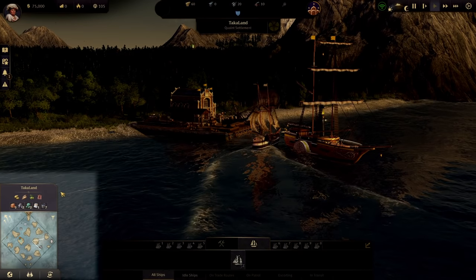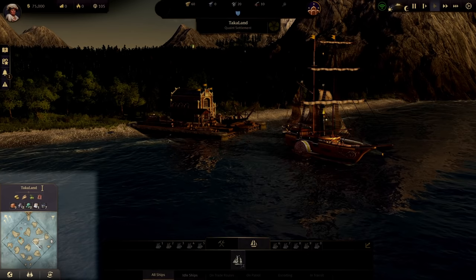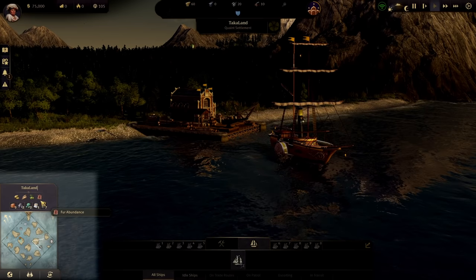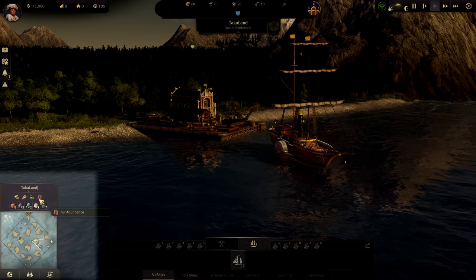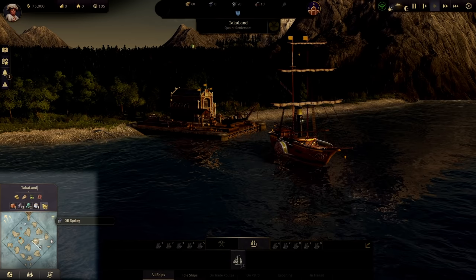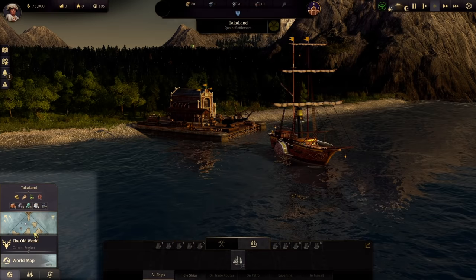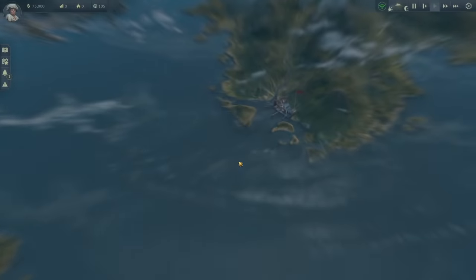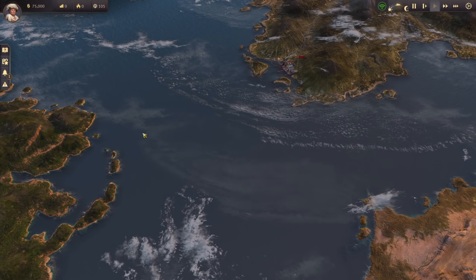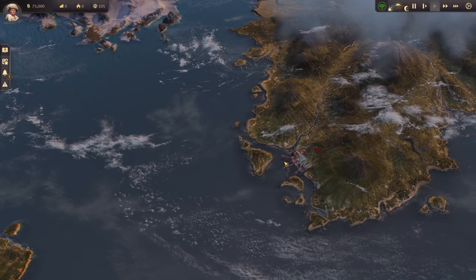Moving down into the lower left corner, we have our mini map and island information. This shows the name of the island and all available fertilities. We'll get into how fertilities work in the next episode. It also shows island mineral deposits. We have our mini map and the world map icon, where you can change between regions — Old World, Cape Trelawney, Enbesa, New World, and the Arctic — though we don't have those unlocked yet.